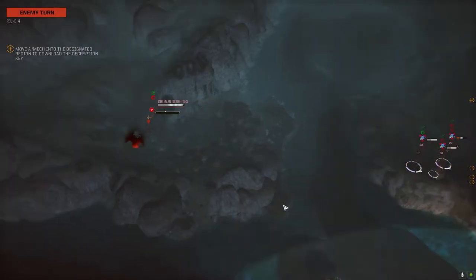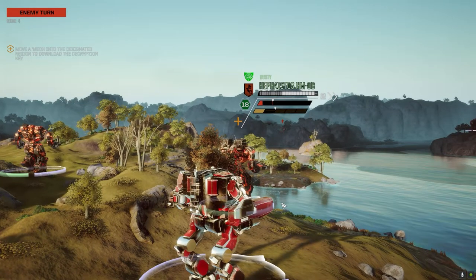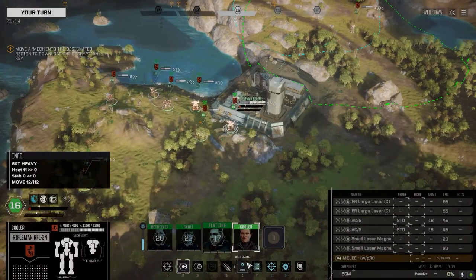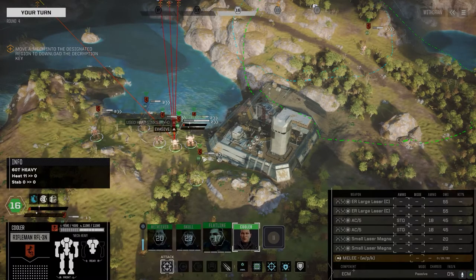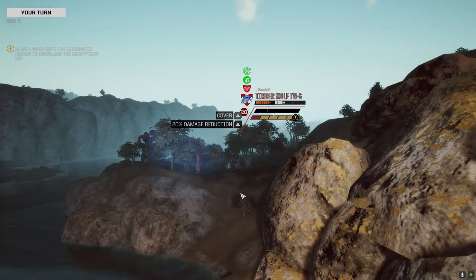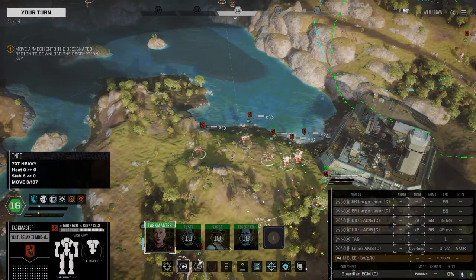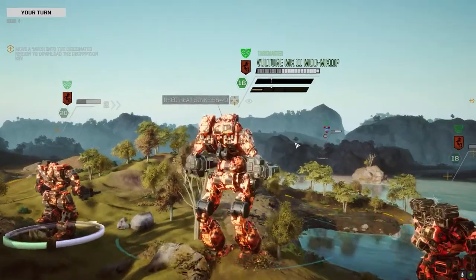Taking heavy hits commander. He doesn't move very fast so he doesn't cover very many hexes. All right, this guy's down, let's finish him off. There we go. I'm here to kick ass and chew bubble gum and I'm all out of bubble gum.